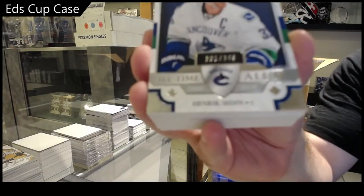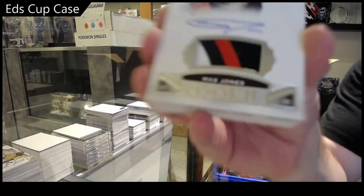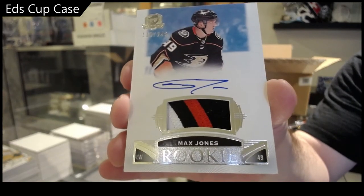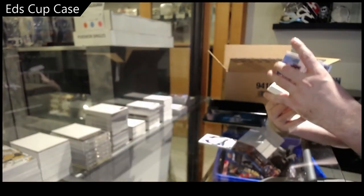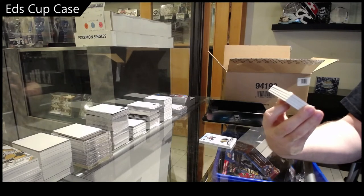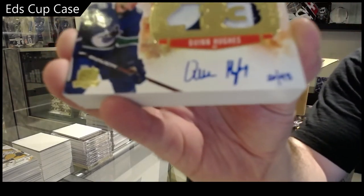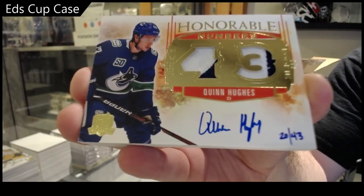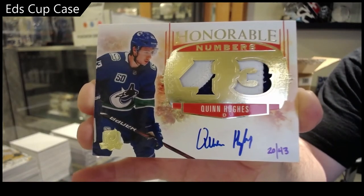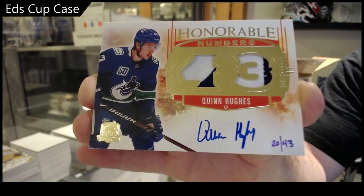249 Siddin, 249. Max Jones rookie patch auto! Max Jones. Oh my gosh, that's awesome — honorable numbers dual patch auto rookie numbered to 43 — Quinn Hughes! Honorable numbers dual patch auto, Quinn Hughes. Damn!